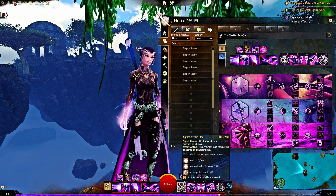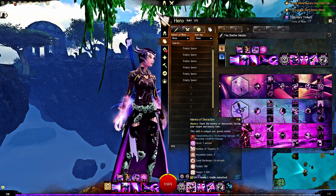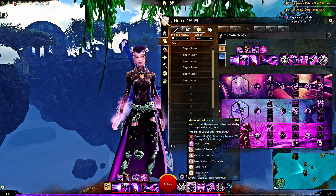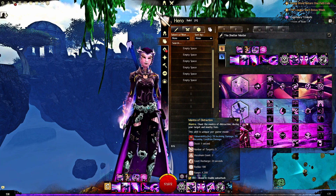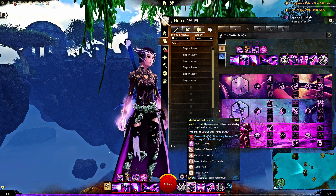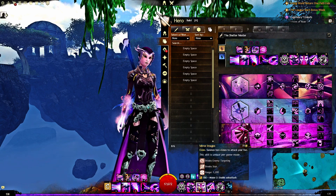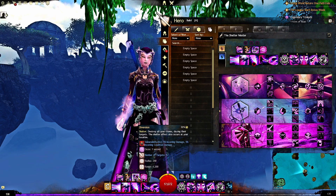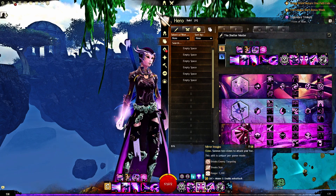I'm taking Signet of Aether — heal yourself every time you summon an illusion, and you can heal and recharge them by 50%. Mantra of Distraction is absolutely fantastic for this build: big chunky interrupts, vulnerability, damage if you get the Power Block proc, and quickness. I'm taking Mirror Images as my stun break — it also helps generate extra clones if I need to quickly Mindwrack someone or throw in a Diversion.